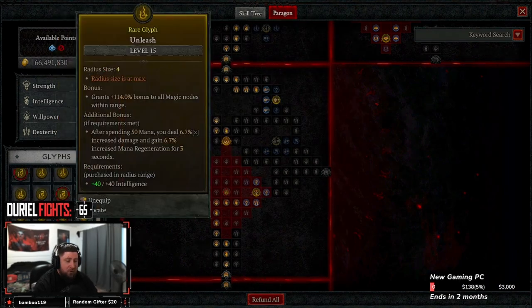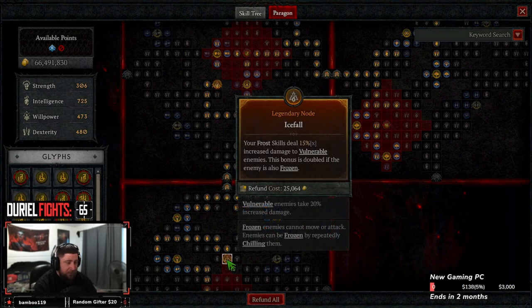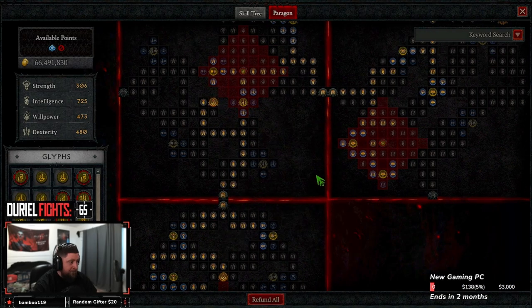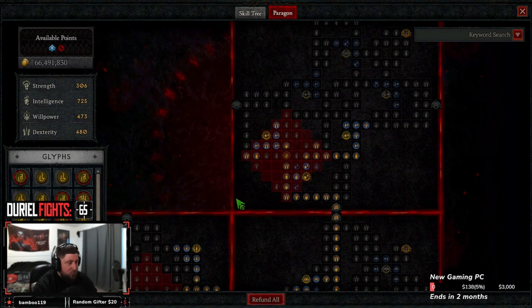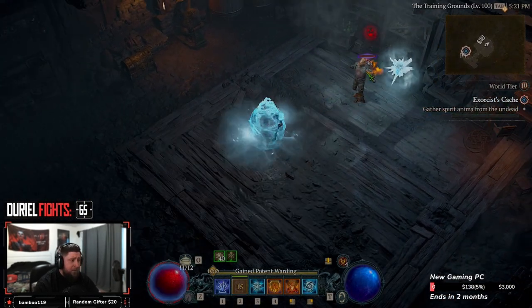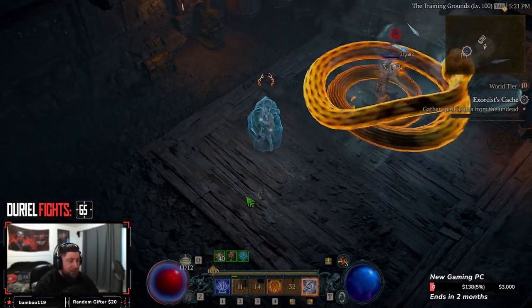The paragon board can be swapped around a lot, but the two nodes you definitely need are Ice Fall for even more damage and Frigid Fate for even more damage. The full link is in the description below. That's Frozen Orb — something different and a lot of fun to play.